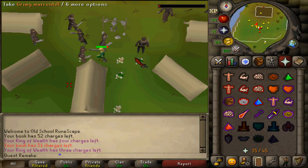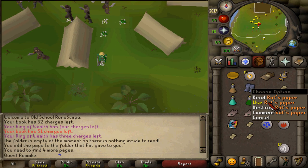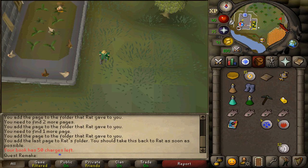Collect paper one, paper two, paper three, paper four, and paper five. Use all of these on the folder by right-clicking. Once you've done that, make your way back to Rat and he will provide you with your next task.